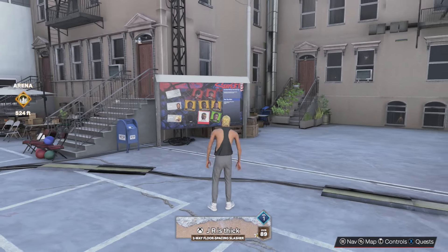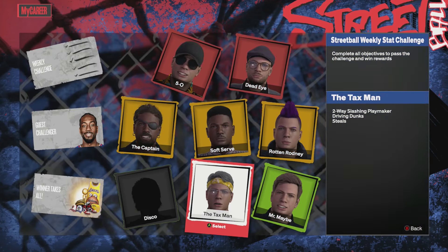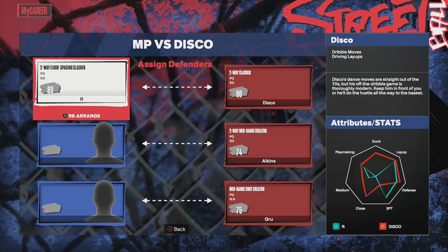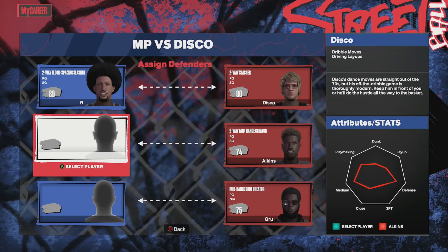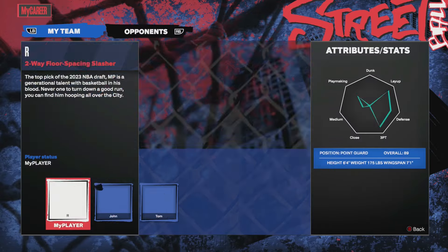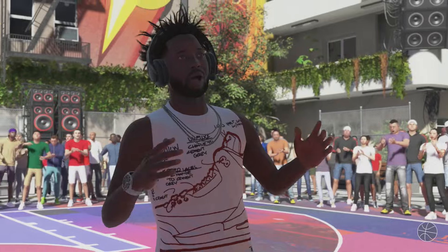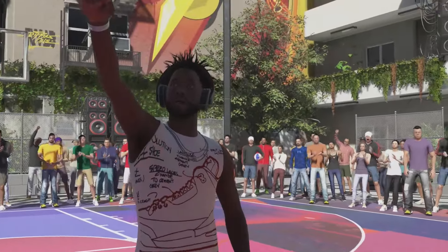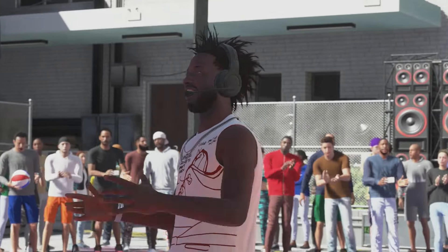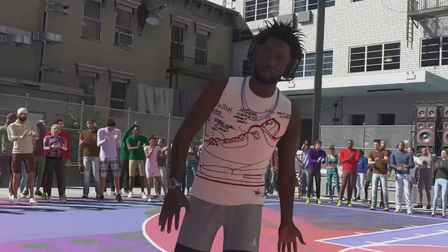Once you guys get to this board, go ahead and start any game you would like. Generally, I like to play against Disco just because he's short and easy to score on, but you can do this with any player. Once you've done all that, load the game up, pick your teammates — whoever you'd like, it doesn't really matter. You just want to go ahead and complete the objective. Most of these objectives you can complete in one game, and this will give you 3000 VC each time, plus your VC from the game.